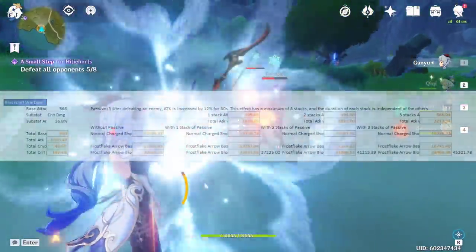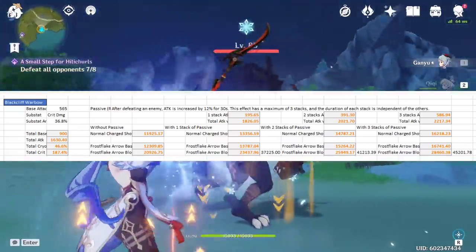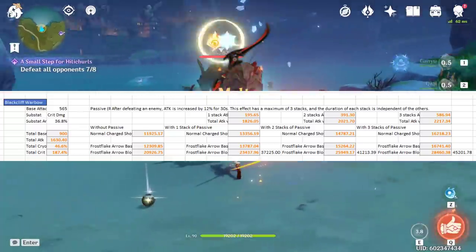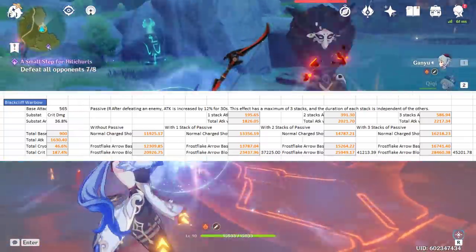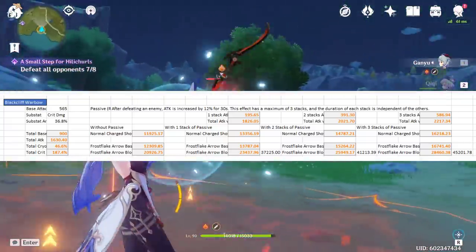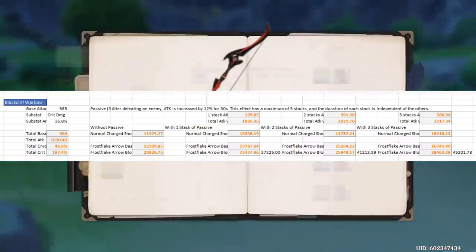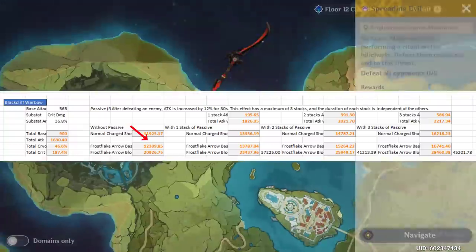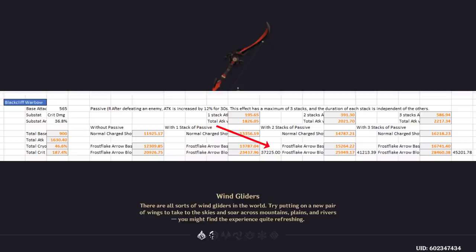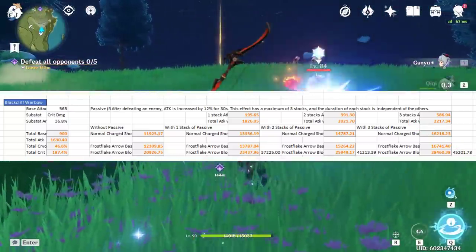Next we have the Blackcliffe Warbow, which is currently in Paimon's shop — and spoiler alert, it's really, really good, so you should definitely pick it up if you have the chance. The passive increases your attack every time you kill an enemy, stacking up to three times, and it gives crit damage as a substat, which is incredibly good for Ganyu. Killing enemies quickly is very easy for Ganyu, so the passive has a surprisingly high uptime. With no stacks, your shots deal 12,309 damage and blooms 20,926, for a total of 33,236. With one stack: 37,225. With two: 41,213. And with max stacks: 45,201 damage, making it the highest damage four-star weapon for Ganyu.